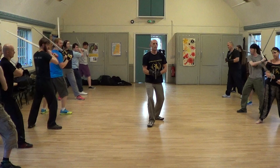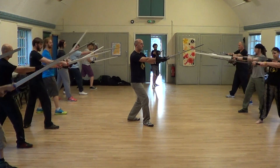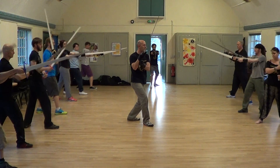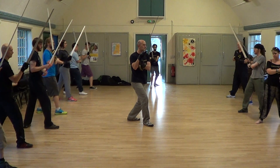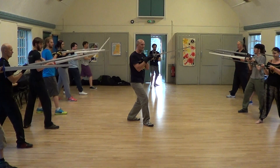Medium-high guards. Posta Breve — short position, as you can see. Posta Longa. Posta Frontale. And Posta di Bicorno, which we don't use much.